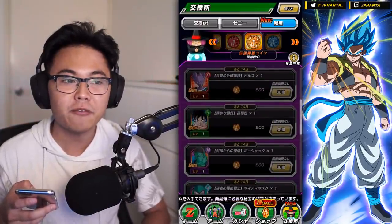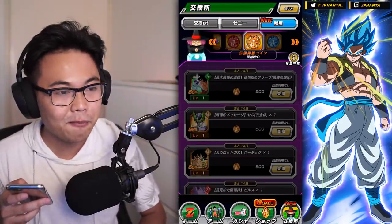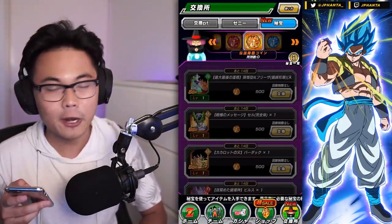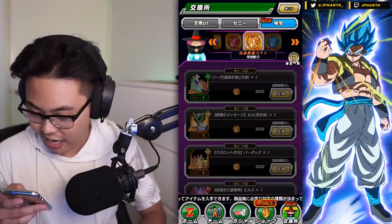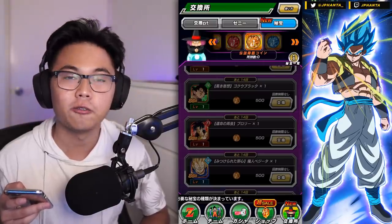They do cost a lot, but over time if you do enough summons you'll eventually get at least one. If you're struggling to pick one, I'd recommend the EZA Goku and Frieza — they are the strongest out of all these cards — or just get whatever you want to fit your team.